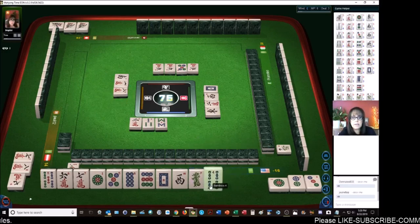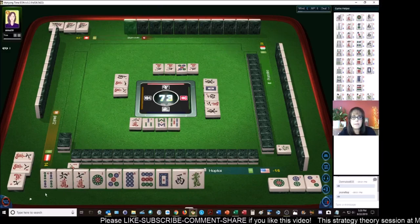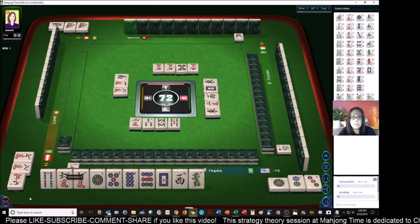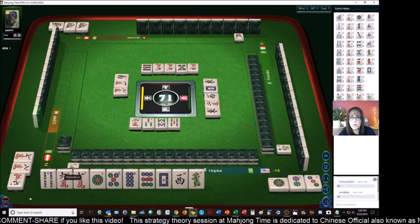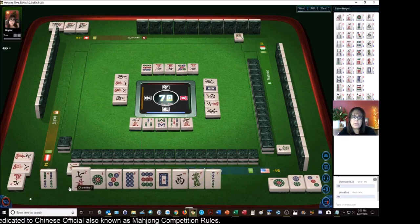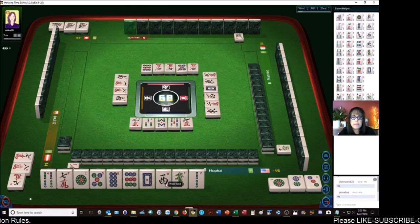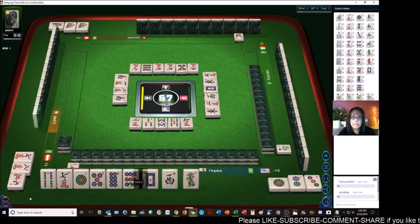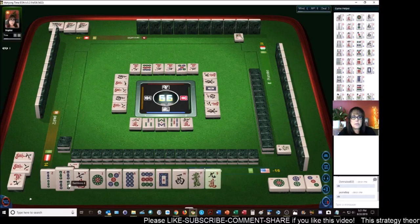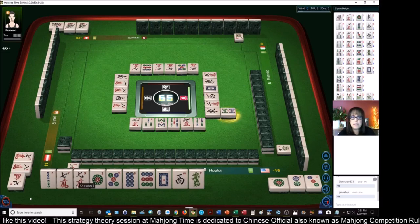Let's get rid of the five — just test out the theory. East wind — kind of get rid of them before anybody's ready for them. I want to get rid of the six-crack too, and in the meantime we're going to hoard dots and honors. Right now there's a white dragon out, there are only two more so we'll have to keep an eye on that. South wind. There's also a west out — oh I thought I saw a west out. There it is, eight-characters. Let's get rid of the four-bamboos.